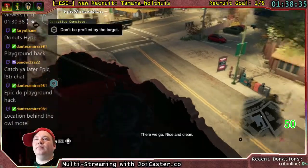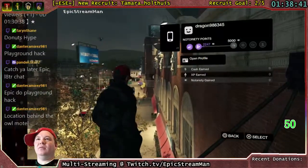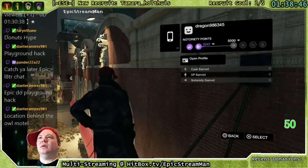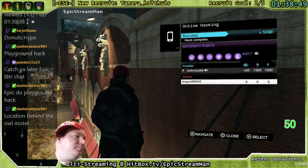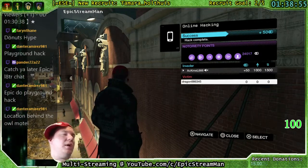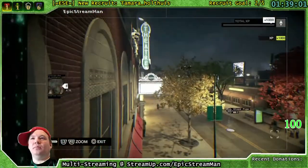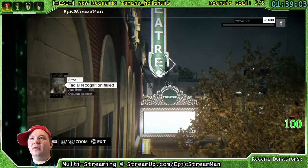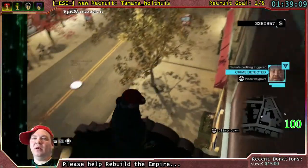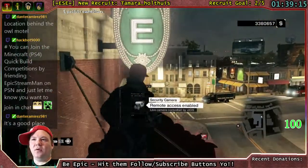There we go — nice and clean. Location behind the Awan Motel — okay, that does help, actually. Thank you, I'll go check that out. Another 50 points for y'all. There's the camera, it wasn't showing before. If you look over here, you can see my height is the same as the top of the theater sign. But if you look in here, it looks like you could go down inside of it, but you can't really. So I'm actually floating on top of it.